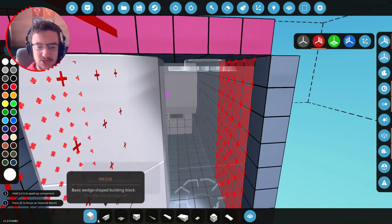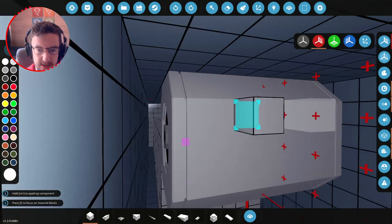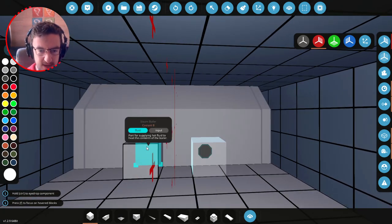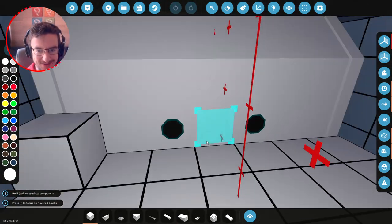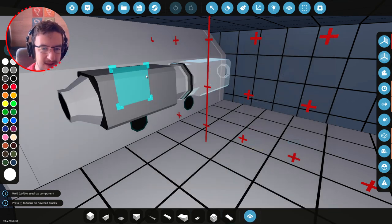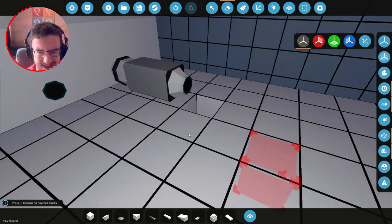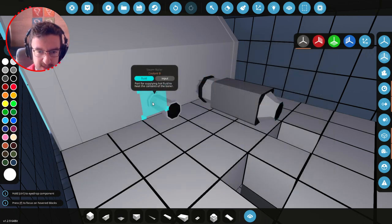Oh my Jesus, these things are actually way bigger than I thought they were going to be, but that's okay. So right here we've got steam out, steam in on this side - sorry, water in on that side, steam out on the left. We have coolant A and coolant B. 'Port for supplying hot fluid to heat the contents of the boiler' - okay, so one of these is in and one of these is out. Let's go ahead and get a pump and actually pump the water in. I have looked at Billy's experimental setup and it does seem to be the case that we do actually put it in here.